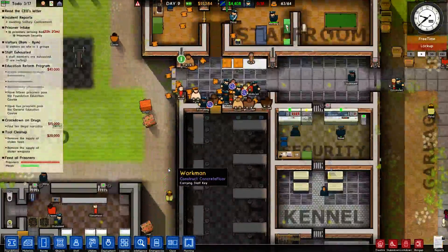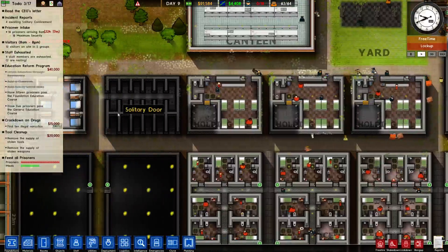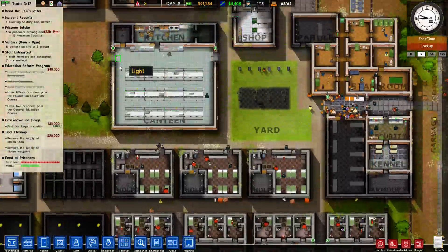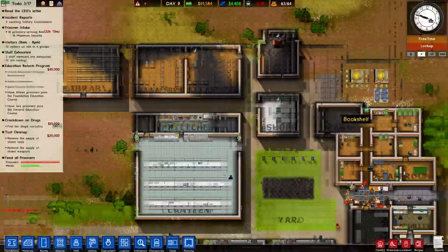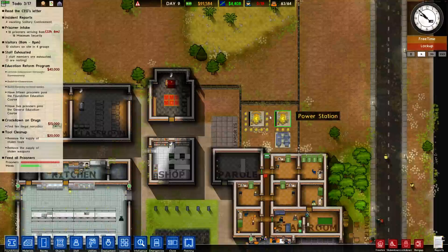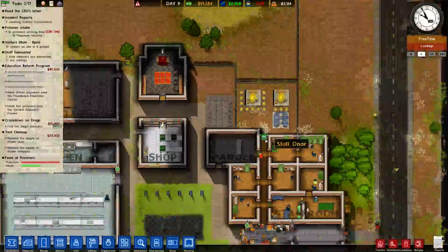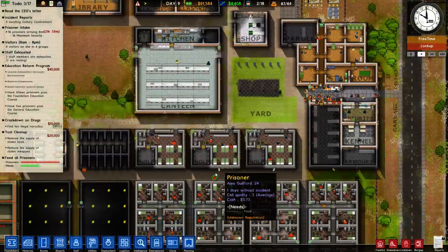These three cells are holding cells, solitary confinement, and the medical bay. Then there are our general cells, canteen, shop, chapel, classrooms, and library. This is the power generators area — I have two running. One isn't really being used but it's going to power a workshop eventually. The other one, with all the capacitors around it, is powering the main prison.